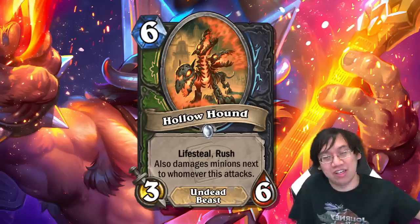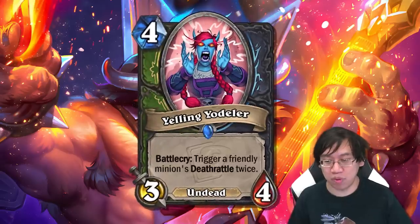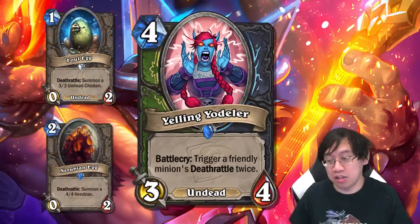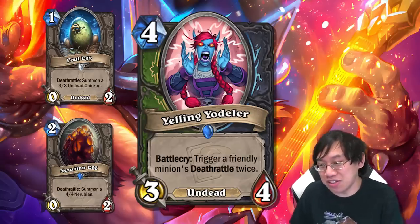Another card more for Death Knight, even though it's a Hunter/Death Knight dual class card: Yelling Yodeler, a four mana three-four undead with battlecry to trigger a friendly minion's deathrattle twice. Likely targets are Foul Egg and Rubian Egg, and there may be even more synergy with the next card.